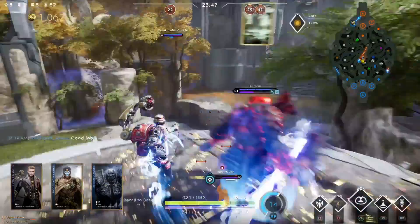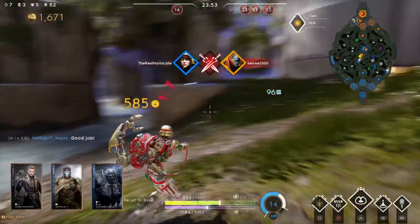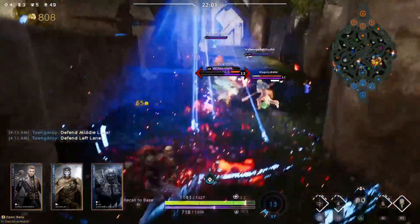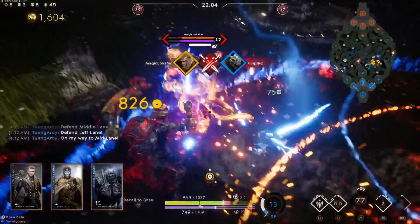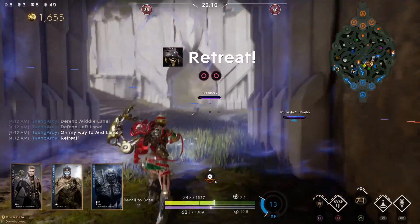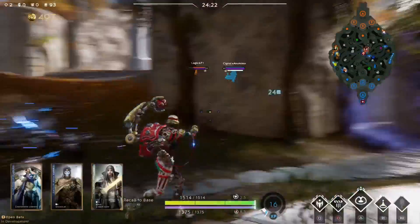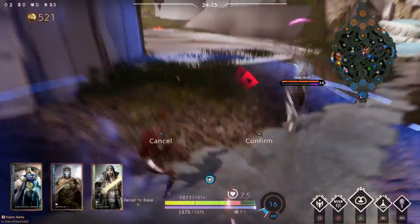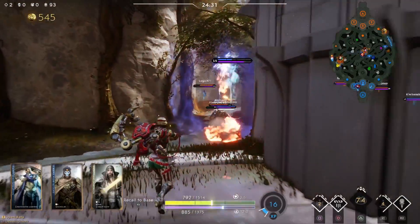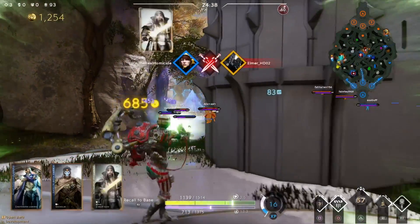Now when you have this full build, the last clip on here would be against a Countess. When you go against people that run up on you and they're ability-based, you want to silence them. That's why I have the sleeper agent — you silence them, do your ultimate, throw the bomb on them, they're dead. By the time they try to run away you have your other bomb, throw it on them, they're dead. I always have that sleeper agent ready to silence, because you've got to have something for when they run up on you. People hit hard, so you want to silence them so all they can do is use their basics. Countess can't use her wave or anything — and that's the only amount of time you need to kill them, hopefully, if you're good.